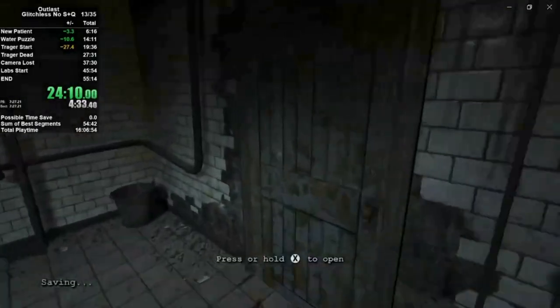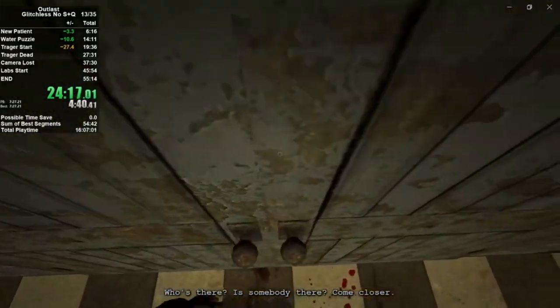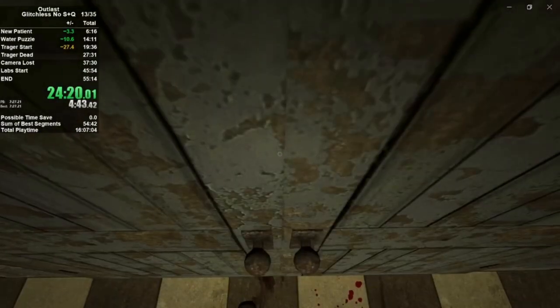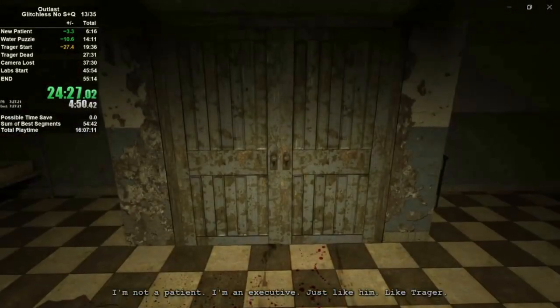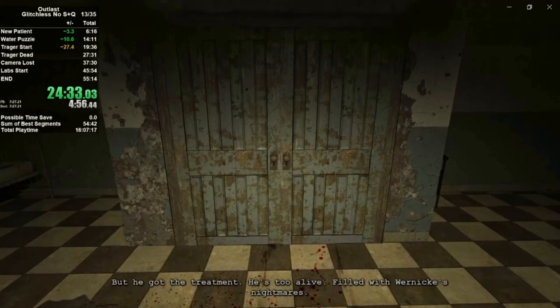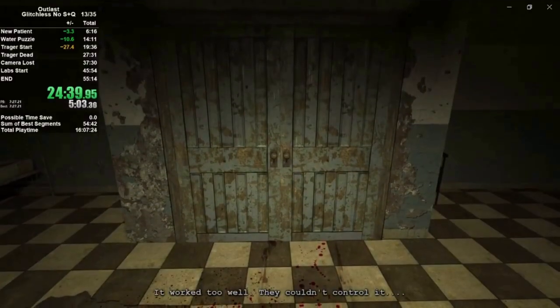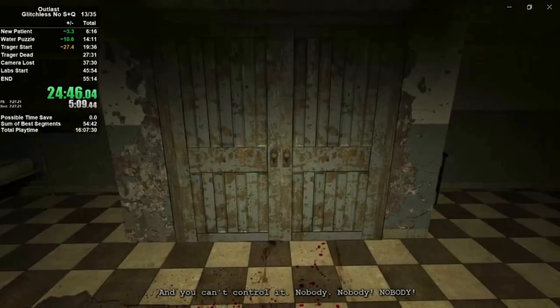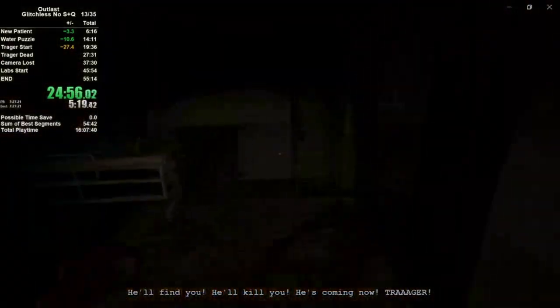After our fun time with Traeger, we're going to leave this room and come up to this set of two doors. We can't open them yet, but notice how I'm lining up right in between the two doorknobs. After getting there, I'm going to take one full leap back and then we're just going to wait for the patient on the other side of the room to finish his little speech. Then we're going to run to Traeger's right — our right — and you'll get by him pretty much every time with that setup.